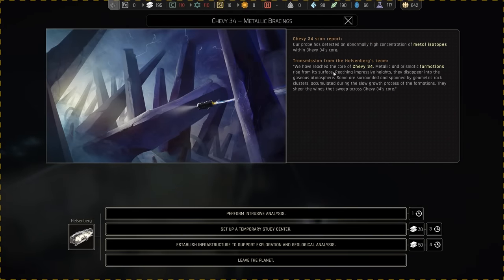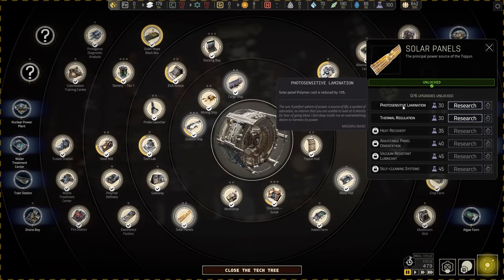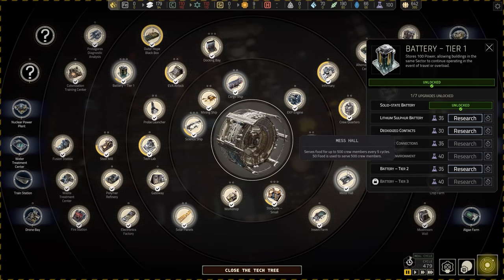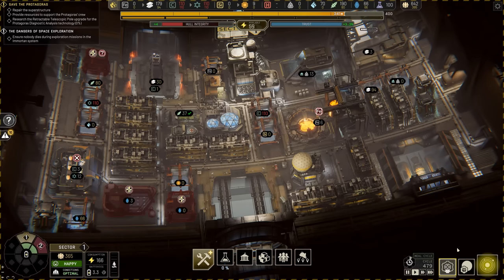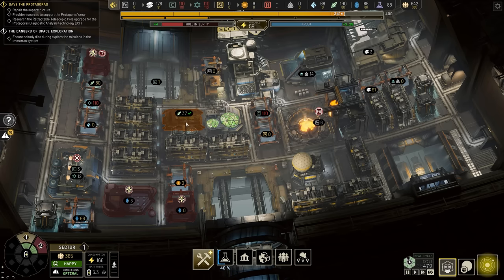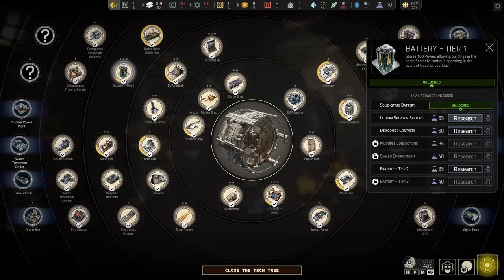Over here on Chevy 34, we have reached the core. Metallic and prismatic formations rise from its surface, reaching impressive heights, disappearing into the gaseous atmosphere. Some are surrounded and spanned by geometric rock clusters. We can spend a load of alloys in order to get a lot of science — and I still think that's worthwhile. We could go for more upgrades to the batteries, or go ahead and get an upgrade for the mess hall — an extra 20% people capacity. That's worthwhile because I don't want to build a second mess hall if I can avoid it, and with the population boost from the Protagoras cryo pods, we'll need that extra capacity. Let's just do that now.